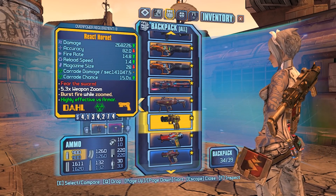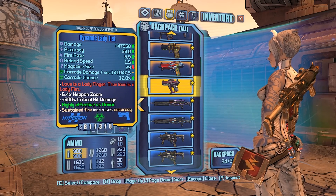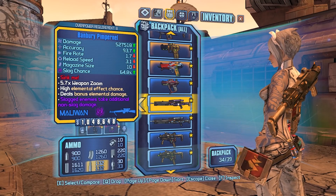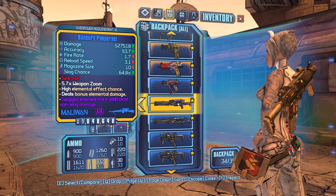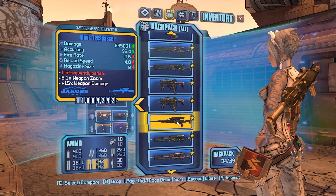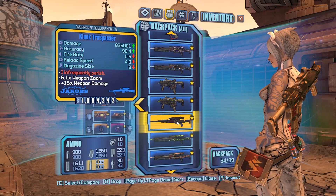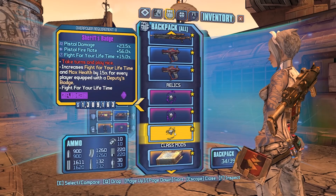The Logan's Gun — when you put on the Sham you can regen rockets. Lady Fist of all elements, because that's going to allow you to take down constructors and also certain bosses pretty quick. The Pimpernel of all elements, because this weapon is extremely good on Maya especially with the Bee and Chain Reaction. The Trespasser is for removing Pete's helmet during Pyro Pete's fight and also the chief during Verucidous's fight.